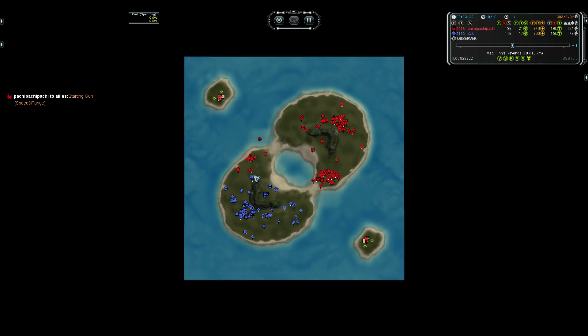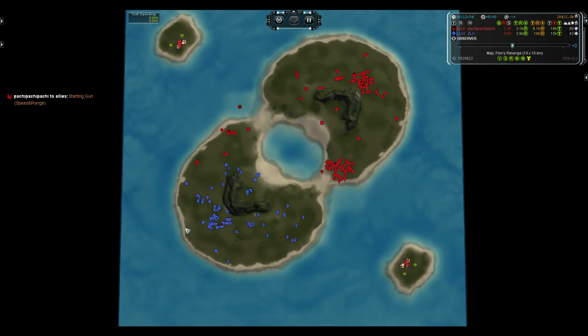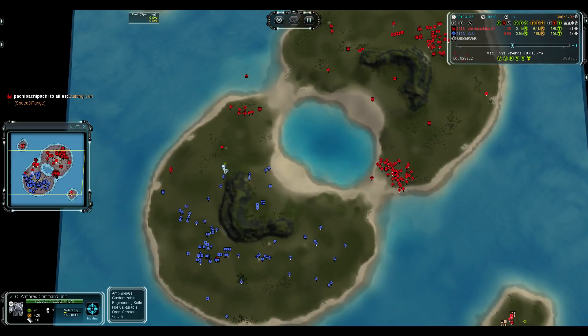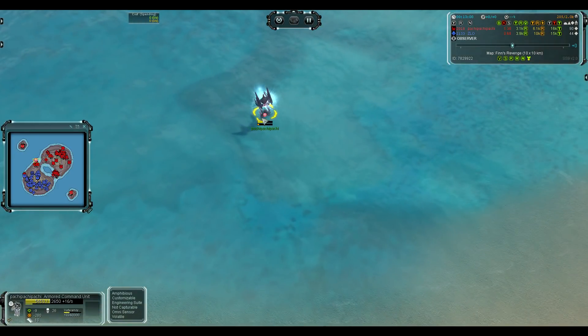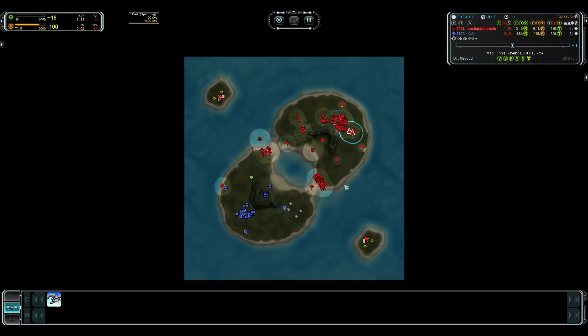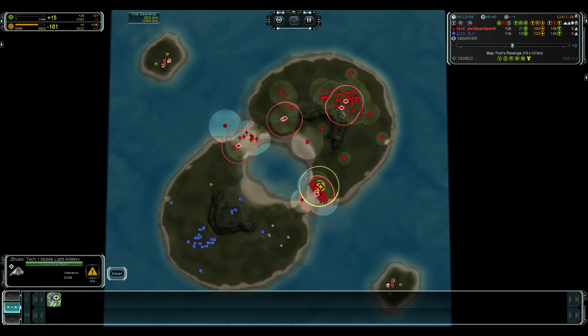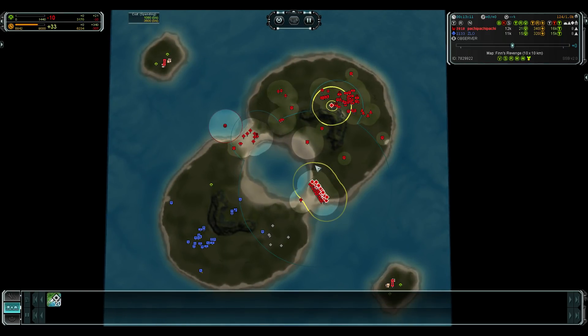So that's one advantage to making air early — you can get map control that's protected by the civs. Torrent now going for the gun upgrade now that he's leveled the playing field in terms of land. He actually has seven Ilshivoh — that's a very impressive army — and he also still has twenty Zooeys.